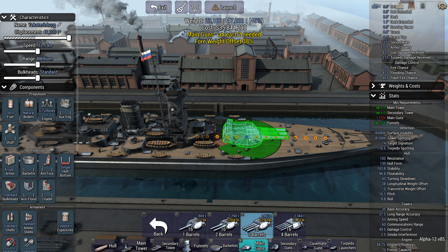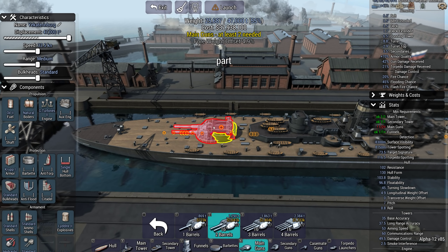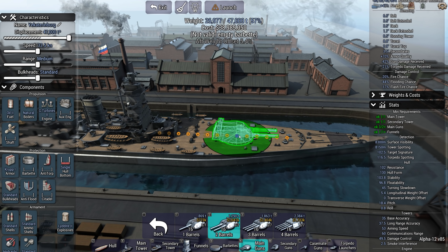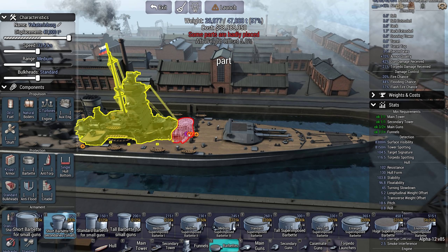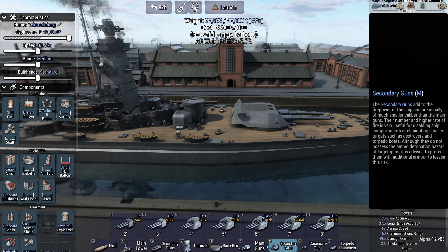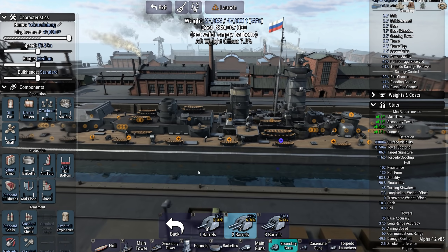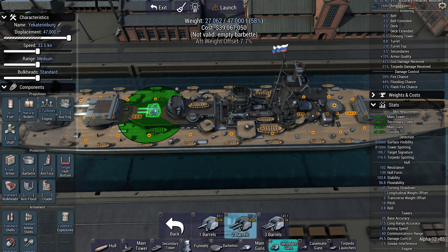Let's go four. It is a battlecruiser so I'll stick to my own rules. Maybe go with something like that - yeah, that works. Got a bit of a half-weight offset, that's fine. Let's get a secondary gun shooting over the top. What guns fit - sixes somewhere? Yeah, you can fit a six here.